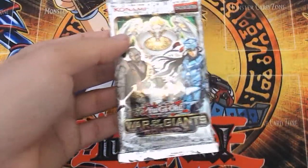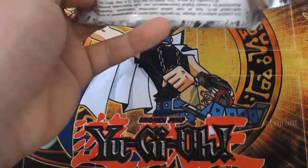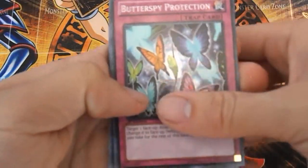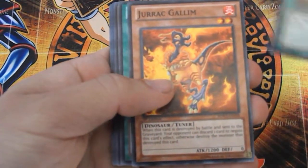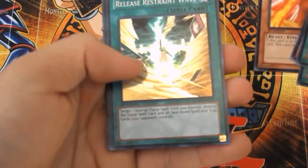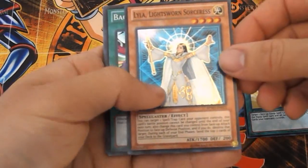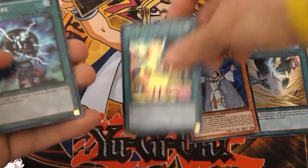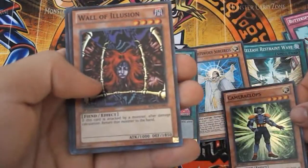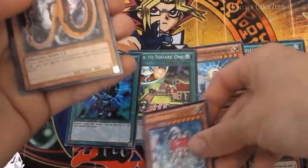This is my first time opening up one of these, so pretty excited. There are some pretty cool pulls we can get from here. I'm going to go through it very slowly and see if there's anything I like. Release Restraint Wave — that's pretty nice. Lightsworn Sorceress, Back to Square One, Dark Core — very nice — Camera Clops, Wall of Illusion, and a High Priestess of Prophecy for the Ultra Rare. Pretty cool pulls, actually.